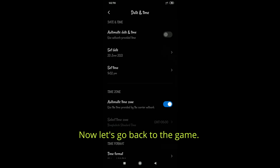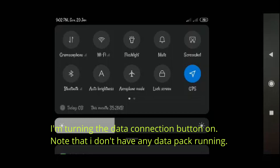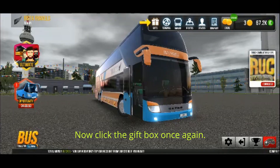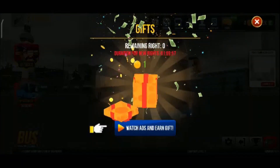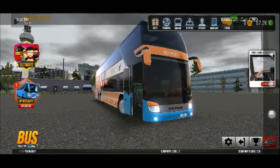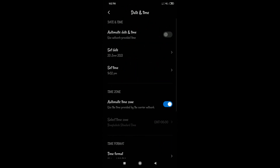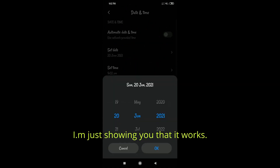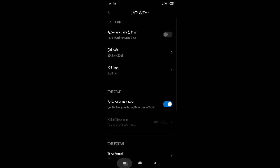After you have done that, go back to the game. Now you can see when I tap on the gift box, it says I have one, and when you open it — simple. It can either give you money or gold coins. Either of them is fine; they are useful. So you can do this as many times as you want, as frequently as you want — inshallah it will work every time.